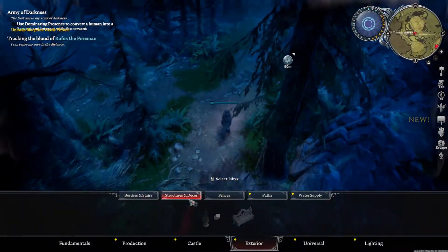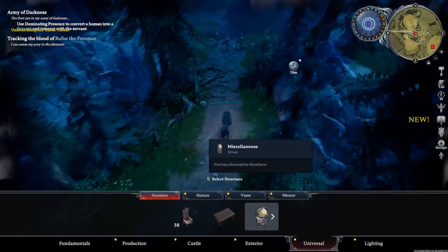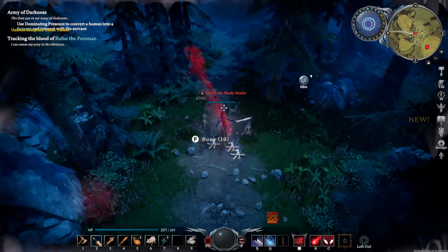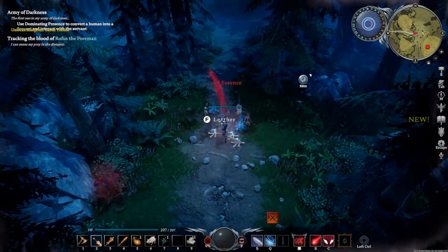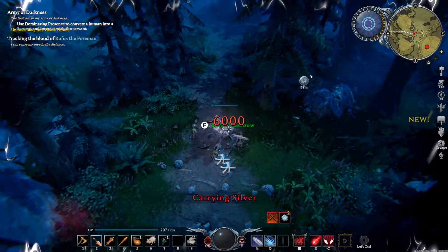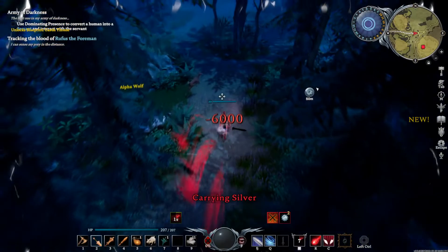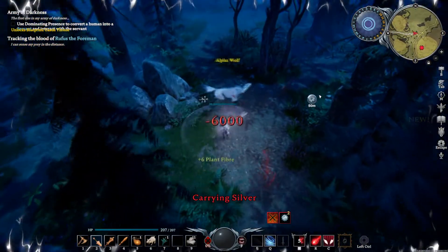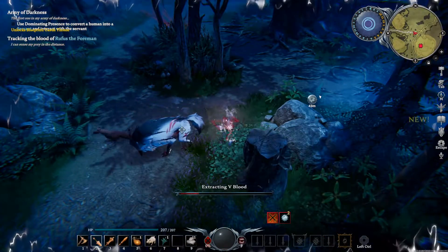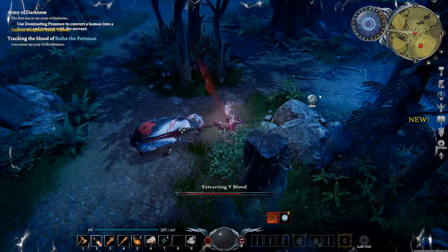Look at some of this stuff — water supply, universal, that looks pretty cool, decorative. Obviously silver queens — boom, very good. Don't need that, but that's really cool. And there's one of the bosses — nice and easy, nice and easy guys.